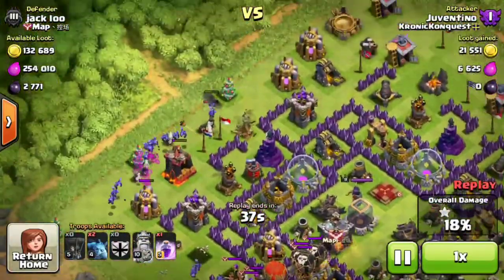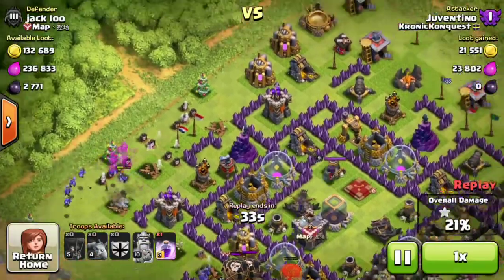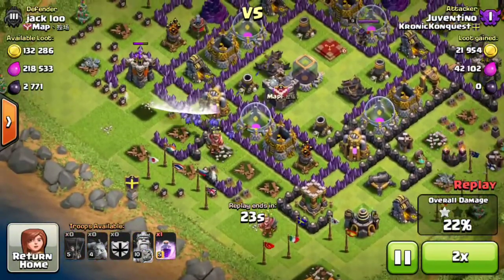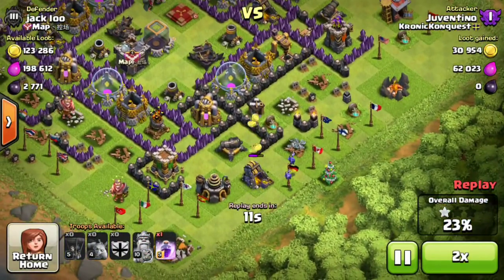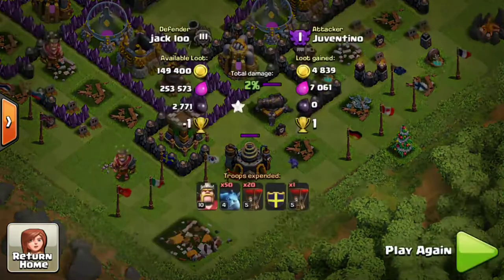Yeah, so I basically dropped all my troops — I was just kind of panicking and putting them down. 19%, not looking good at all. 21%. Clan castle troops pretty much wrecked them. I wrecked them. So they came out — there was archers, barbarians, and balloons. 23%. I think the main is just going to get through this gold mine right here for 25, and then that wraps up with the AD killing them off. So I got 12 trophies for that.